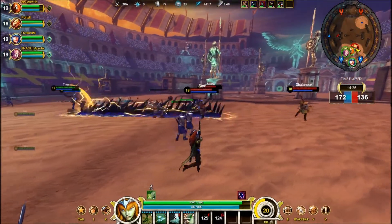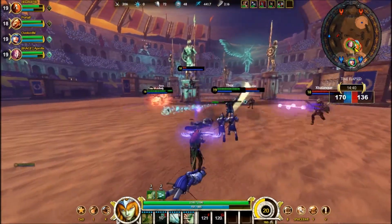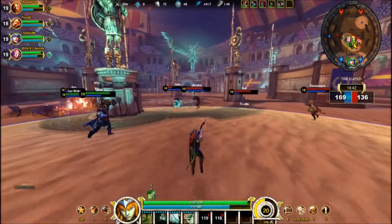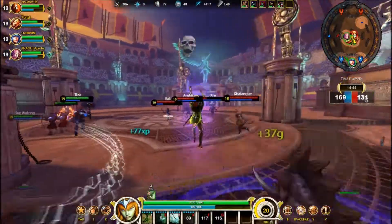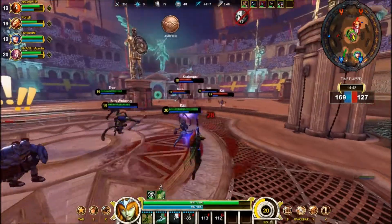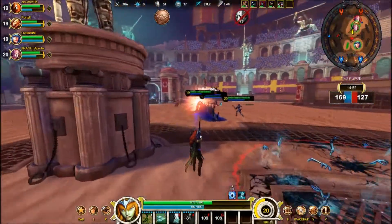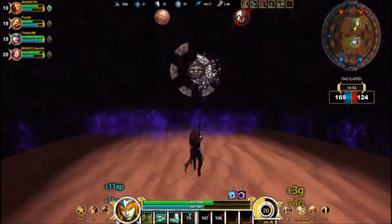We're starting to push back a little bit. Whenever you can, you want to just get in a few auto-attacks — any poke damage you can manage. I'm looking for an ultimate opening — there it goes. You see how hard he gets hit? Just immediately! That was just me and my ultimate, and just immediately down to about half health. That's amazing.